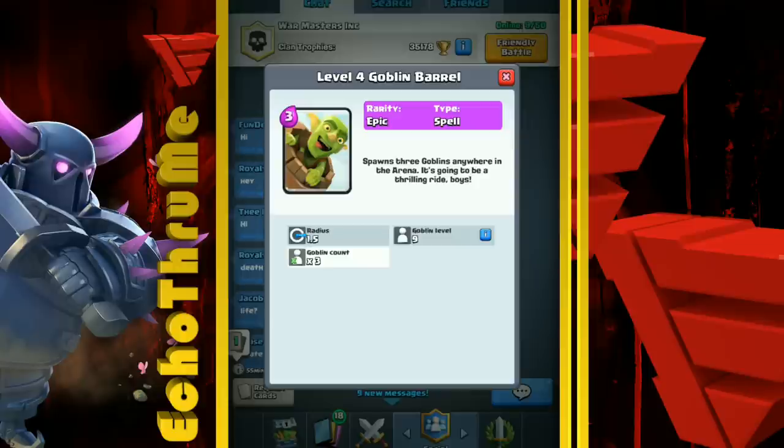Goblin Barrels do crazy damage but are easily countered with a Log, Arrows, or even a Zap spell. If they're your only bait for Zap spells in your deck, they're really not that effective. Maybe at lower arenas where people don't fully understand the game and don't carry Zap, you can get away with it and do serious damage. But once you get higher in arenas, everyone is ready for those with Log or Zap.